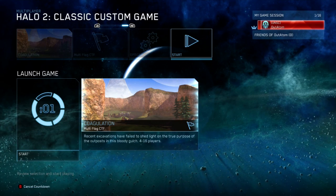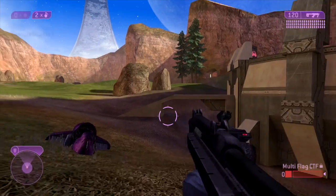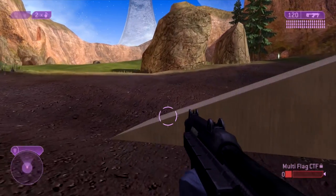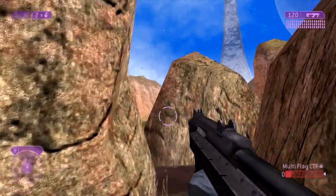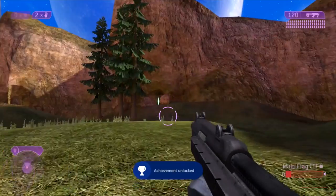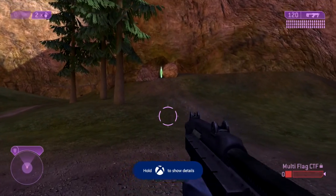This is in Halo 2 Classic multiplayer. We're playing Coagulation, Capture the Flag, Red Base. Right here between these rocks you're gonna see a really tiny sign — it's hard to see. It says 'Why So Serious.' Just look at it for a while and it should unlock. Some people have trouble with that achievement because it doesn't pop up immediately, so just keep looking at it and it should come up.